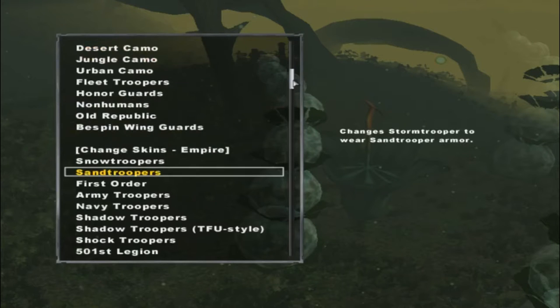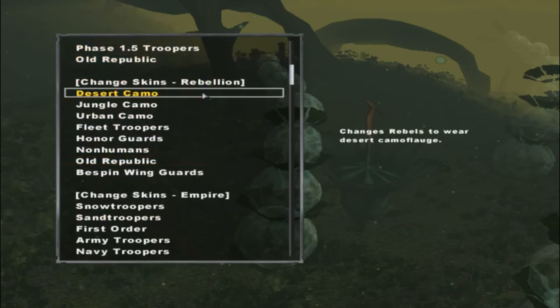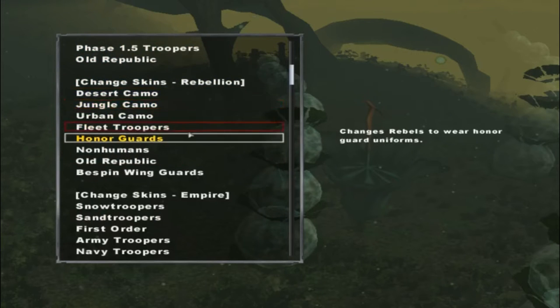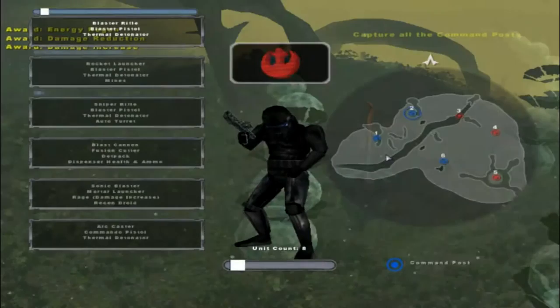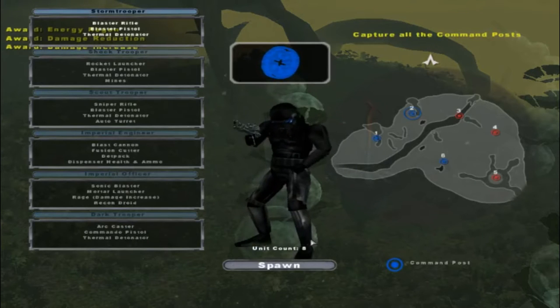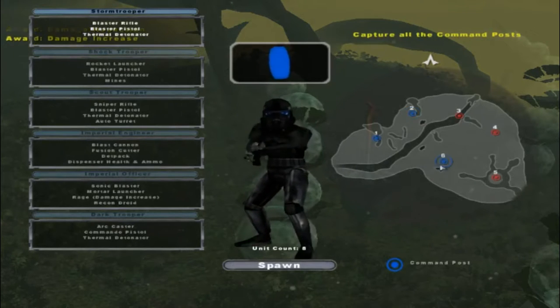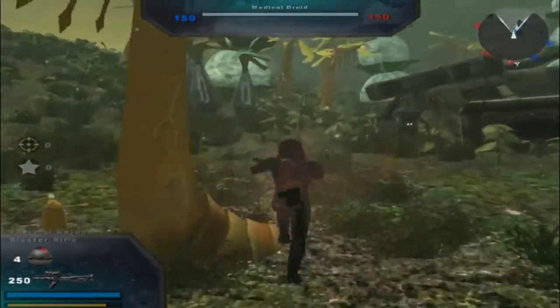As you saw, it's now different. Should we change them to the Desert Camo or Urban? We'll do the Honor Guards. There we go — so we have the Honor Guards versus the Force Unleashed Troopers, which is pretty interesting. It's probably not 100% complete yet, but I thought it would be interesting to have some different picks.